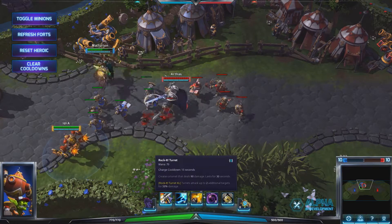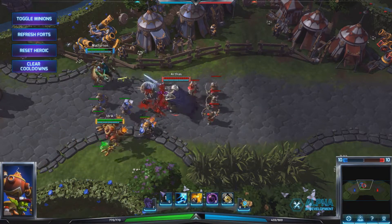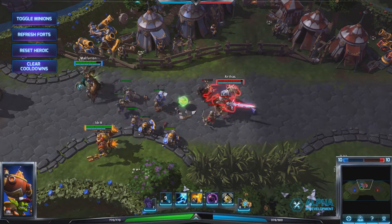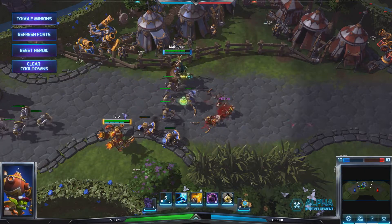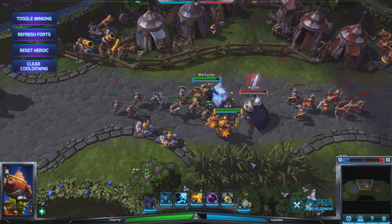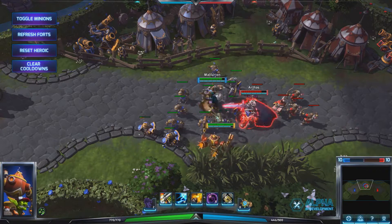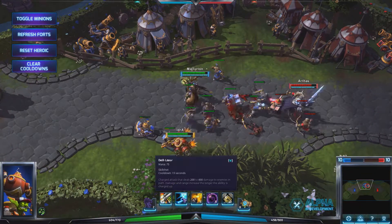His active abilities: his Q is his Rocket Turret, which just places a turret. You can have up to two charges at once with a one-second delay between placements. That can be upgraded, but for now we're on two. It's pretty tanky — good at absorbing damage, good at dealing damage — and this is your main jungling tool.